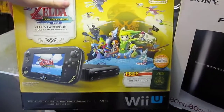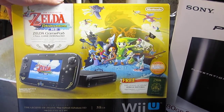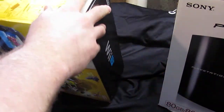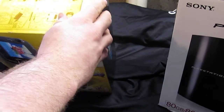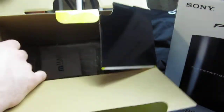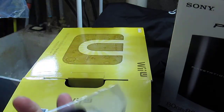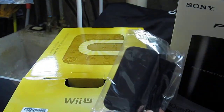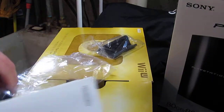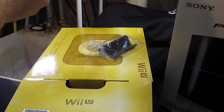The first thing I'm going to show you, which is behind the PlayStation box, is the Legend of Zelda Wind Waker HD box for the Wii U. It has some inserts in here. Inside we have what I believe is the holder for the disc, and then there are the operation manuals — everybody loves an operations manual.